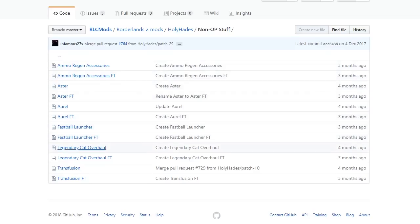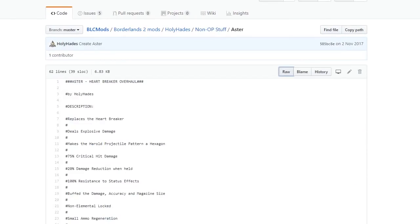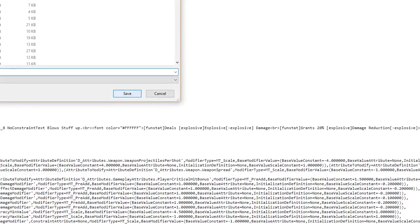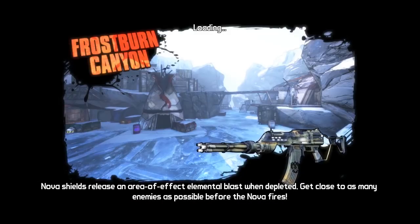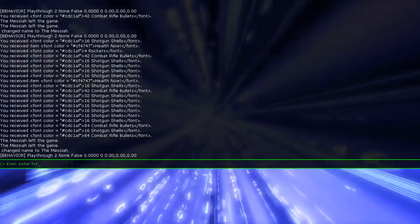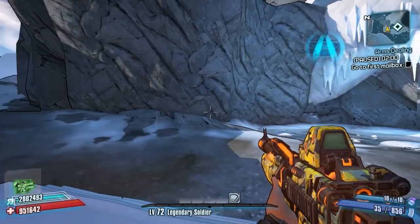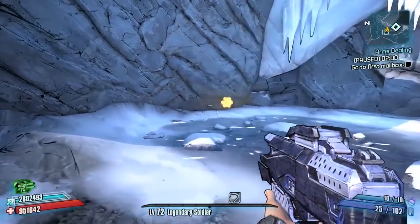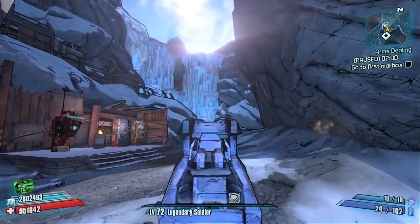There is the Aster and the Aster FT — that's the Filter Tool version. We're just clicking on the normal Aster today. That'll bring up the weapon's information page. Click on the Raw tab, right-click, Save As, and save it to your Borderlands 2 Binaries folder. Remember what you've saved it as, then come into the game and enable it using the console command shown there, and that'll change the weapon into the Aster.